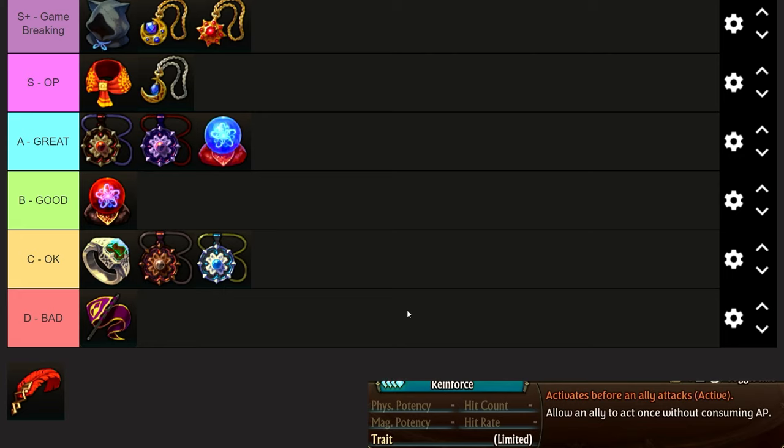The Tailwind Cape grants an ally plus 50 initiative for their next action but cannot self-target — C tier, I don't think it's very good. The Wyvern item gives initiative plus three and Aerial Wing, making the next attack a true strike with plus 20 attack if the user is at 100 HP — usable on Griffin and Wyvern. That I think is quite good — mid S tier, great for row cleave and board nuke. The Dusk Robes give Nocturnal Impetus: plus 20 magic attack and plus one AP at night — low B tier.